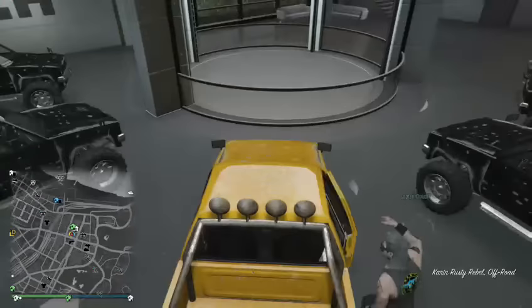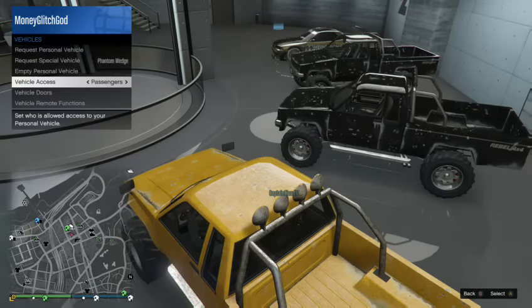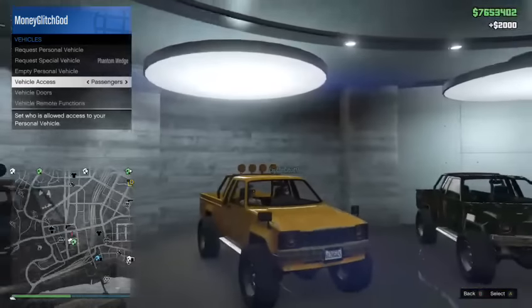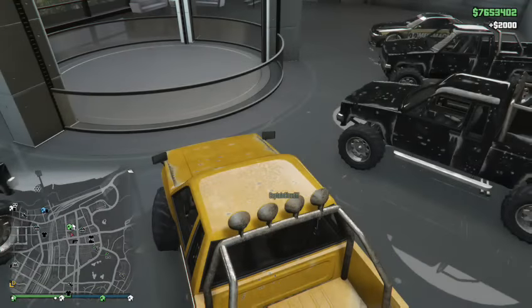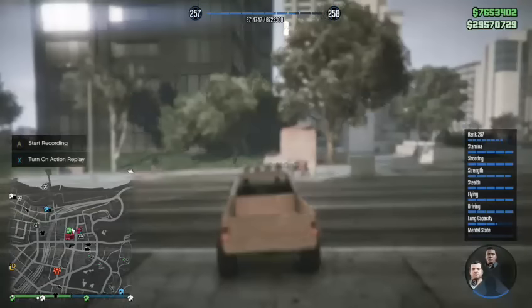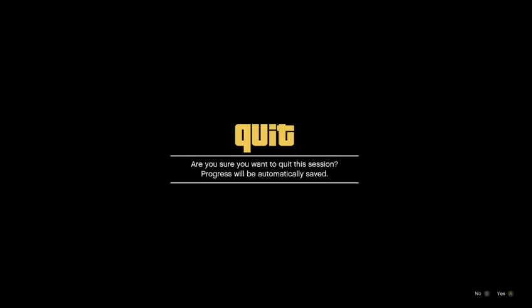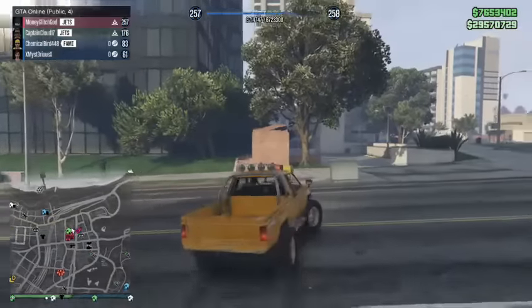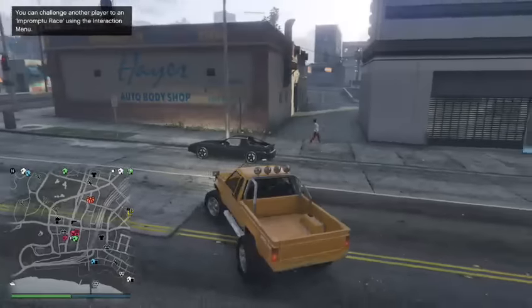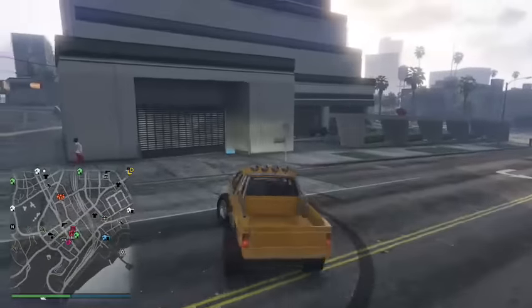Me and Captain Cloud are gonna hop in the whip. Make sure your vehicle access is set to passengers only. We're gonna exit from slot three in the Karin Rebel, then Captain Cloud is gonna hold down on the d-pad, select any story mode character, and wait on that screen. He puts the controller down — doesn't touch it — and just lets me know when he's on that screen.